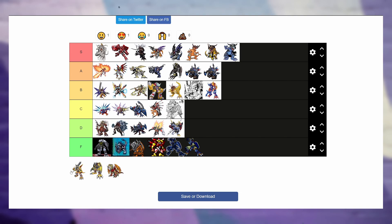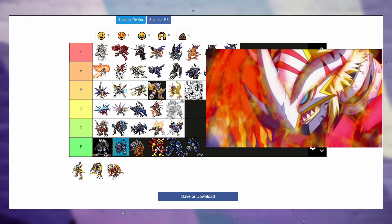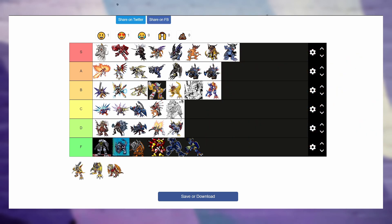Next up we got AncientGreymon. My opinions have changed — I don't like him that much anymore. I think he's kind of ugly. I don't like that he's a dragon with bird wings — why couldn't they make cool fire wings instead? I really can't tell from the art. I think him going at the top of C works pretty well.